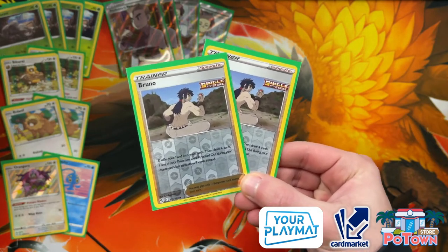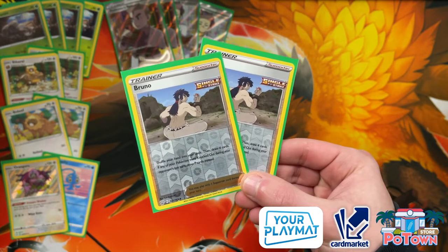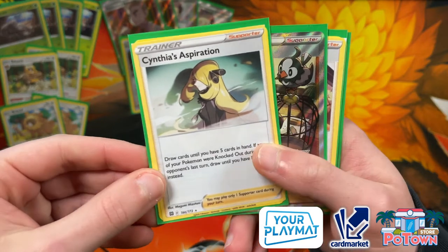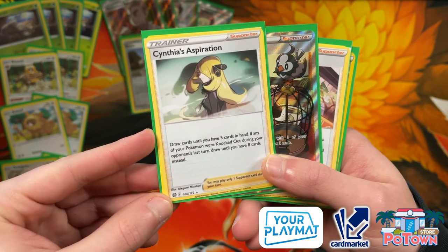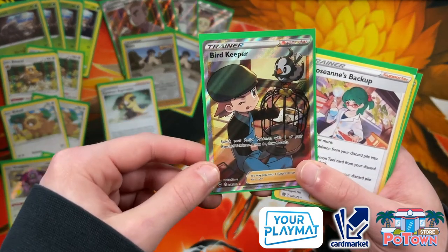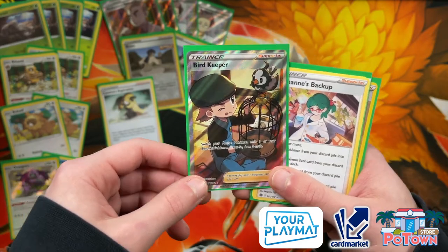Two copies of Bruno — Bruno is a nice card because you don't discard your resources. If a Pokemon gets knocked out you shuffle your hand and draw seven; if nothing gets knocked out you only get four, and I don't love the four-card aspect, which is why there's still a higher count of Research. There are also one-off supporters: Cynthia's Aspiration lets you draw until you have five in hand, or eight if something was knocked out. We're not running more Cynthia because Research fills that role. Bruno allows you to shuffle your hand if you're clunked up with too many cards you don't want to discard. The one Bird Keeper lets you get Bibarel or Orangaroo out of the active position, since we're not running Air Balloon.